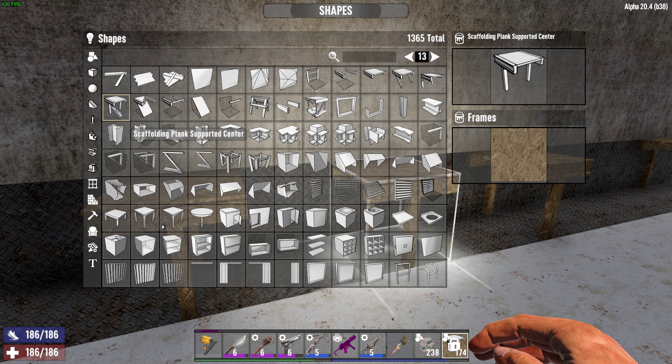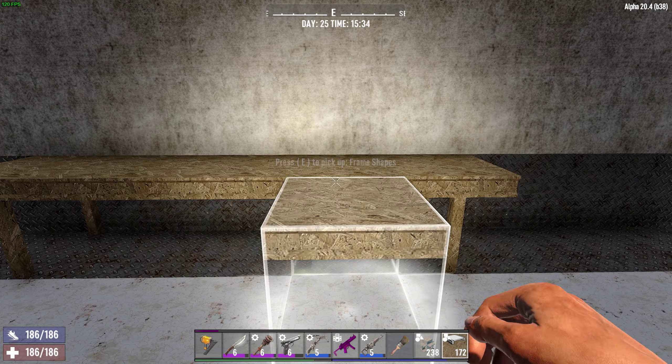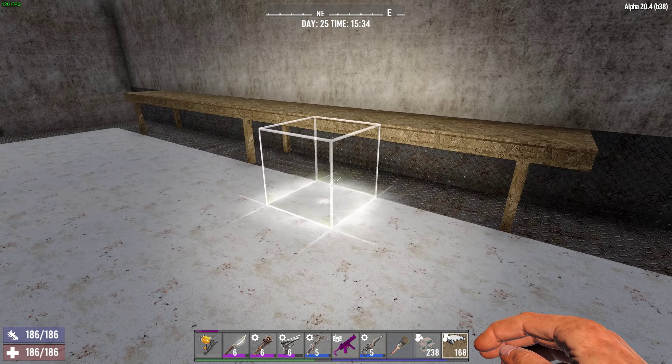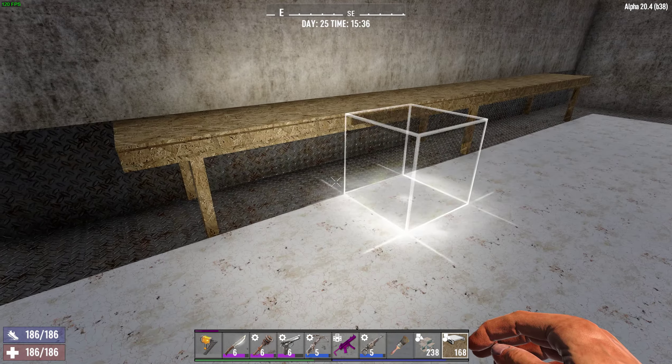After we get the scaffolding plank supported center pieces down, we're going to grab some scaffolding planks without any supports and throw those down as filler. And there we go — that's our shelving. If we wanted to just keep it like this, that would probably be decent and we could actually leave it at that.